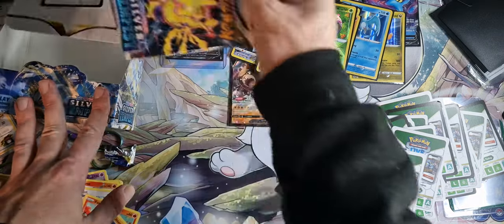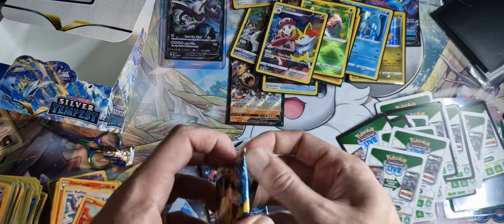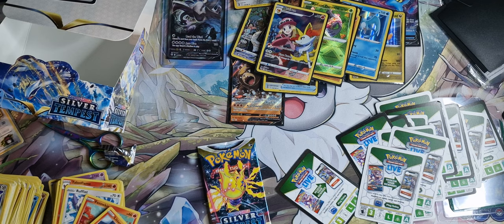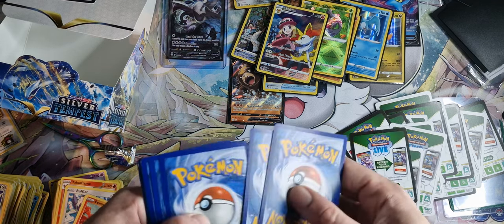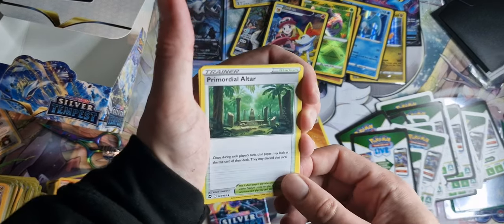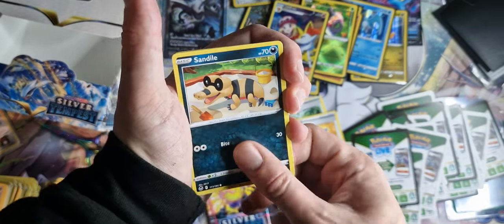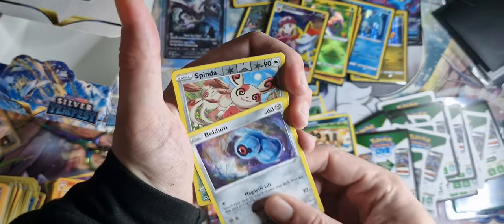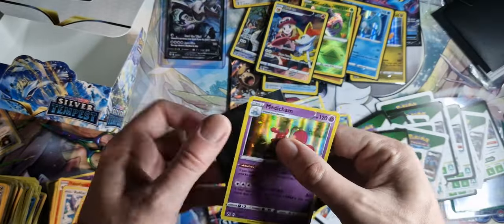We are down to the last two packs — come on, Alakazam, this is what we need. Fight Energy, Primordial Altar, Dedenne, Quadstone, Snorunt, Sandile, Fennekin, Murkrow, Beldum, Spindor Reverse Holo. And the Medicham — we haven't got that one yet, we'll put that on the sleeve.